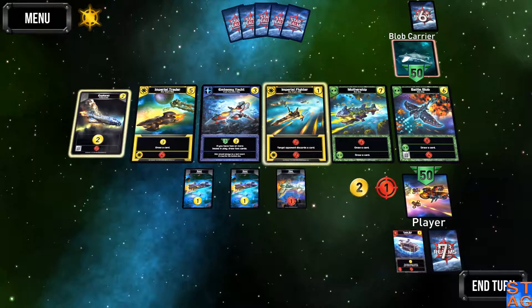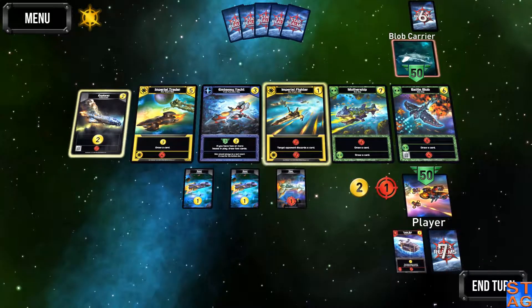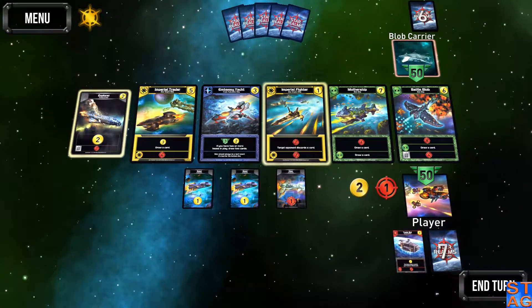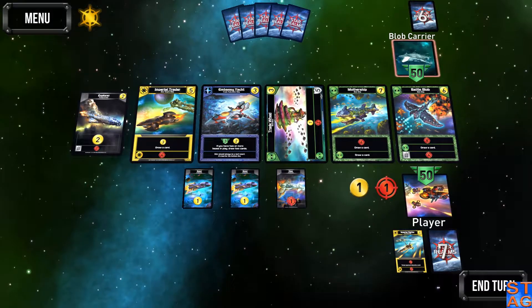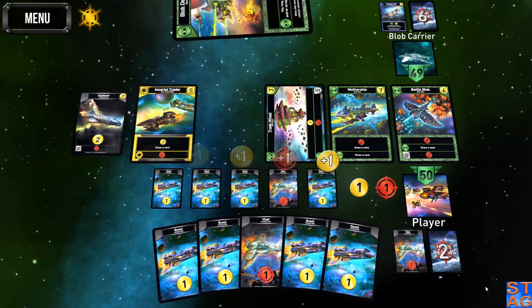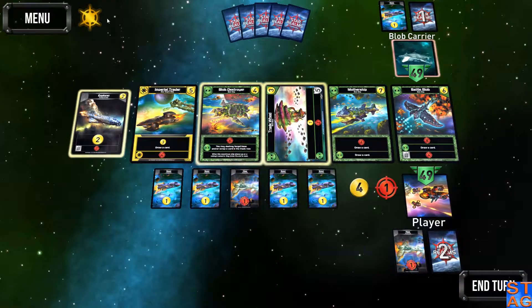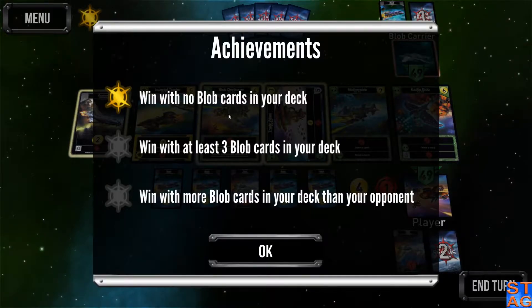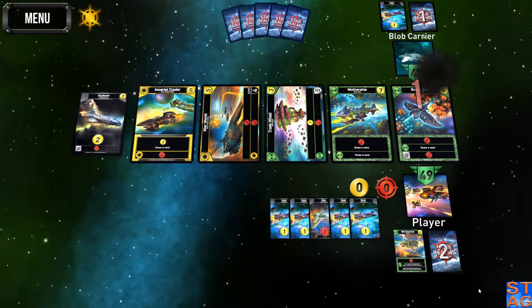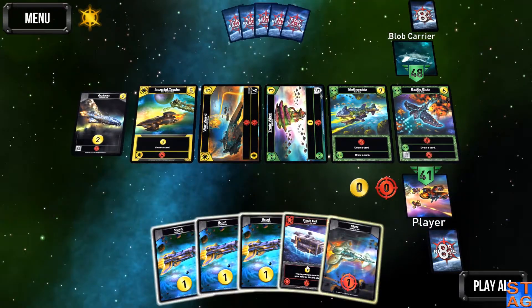Imperial Fighter is good. The kick in the face here is that the Mothership and the Battle Blob — a seven-coin card and a six-coin card — are on the field first turn. So the Blob Carrier is going to pick up one of those two without paying anything for it. I'm just going to pick up the Imperial Fighter. Let's see what they go for. Didn't go for either one — intriguing. I'm going to go for the Blob Destroyer. The Blob does so much damage; they're a very impressive faction.